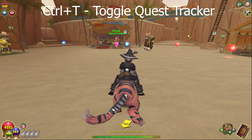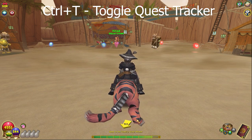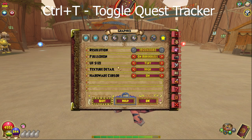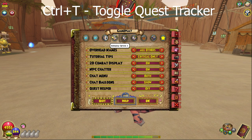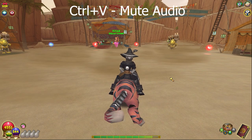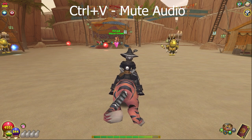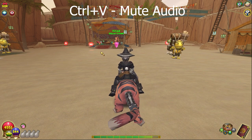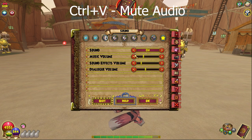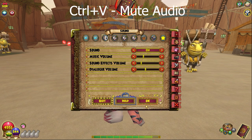Ctrl-T turns the Quest Helper on and off at the bottom of the screen. You can also find this in gameplay options. Ctrl-V completely mutes the game sound - press it again to unmute. That's a pretty cool one.